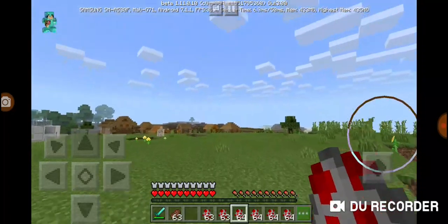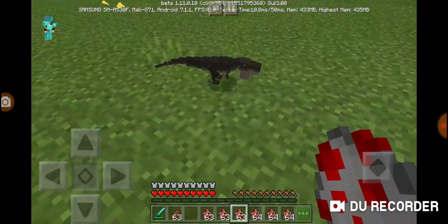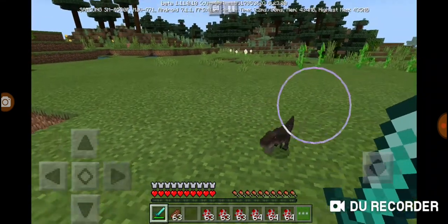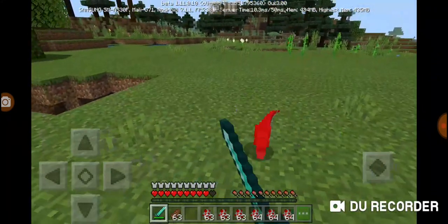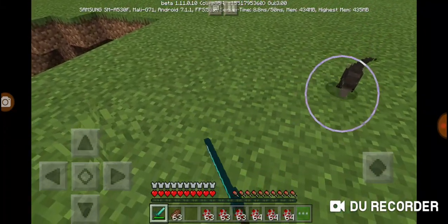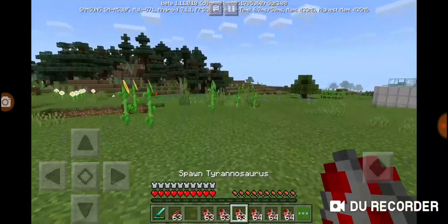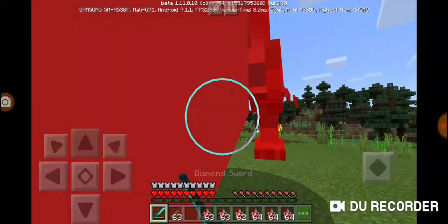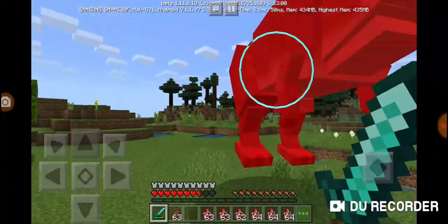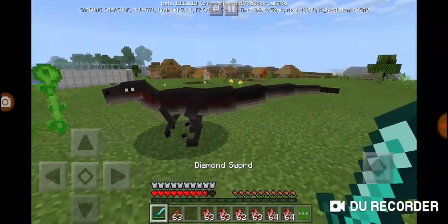Alright, T-Rex — wait, it's tiny! What the heck? The model is broken again. This is not even an adult T-Rex. T-Rex is dead. The model is broken, but that's alright. Next up: Velociraptor — this guy looks good!